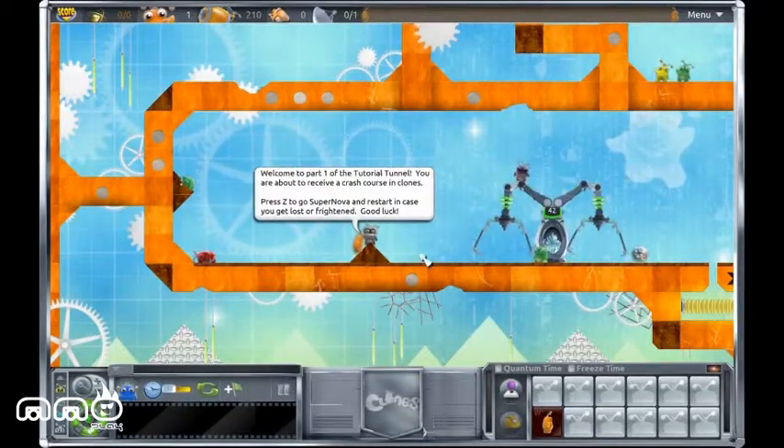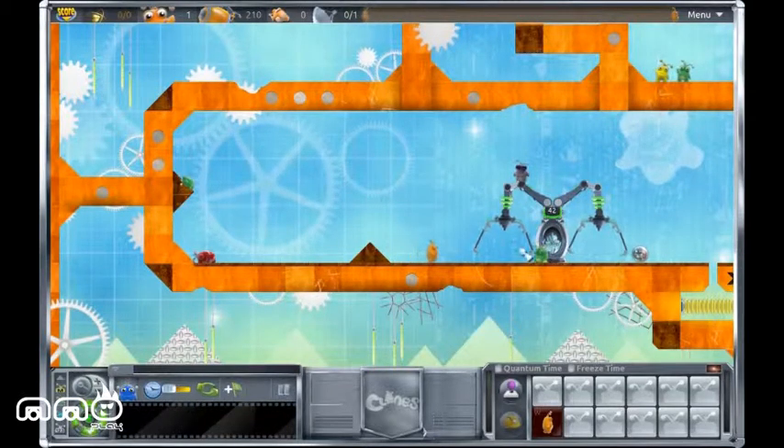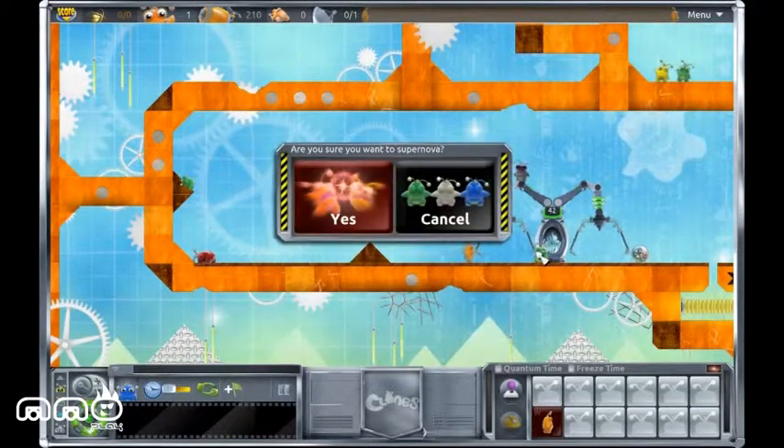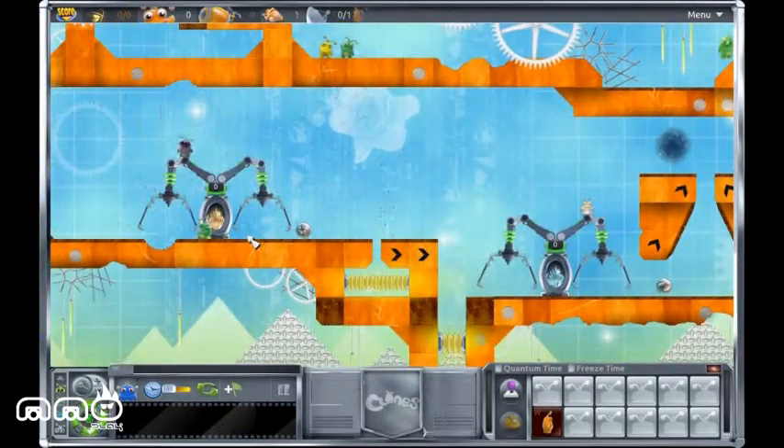So you've got your little clone that's running through. He's going to go over and hop in that machine — it's going to get clones of him. So now it's going to start pumping out clones.